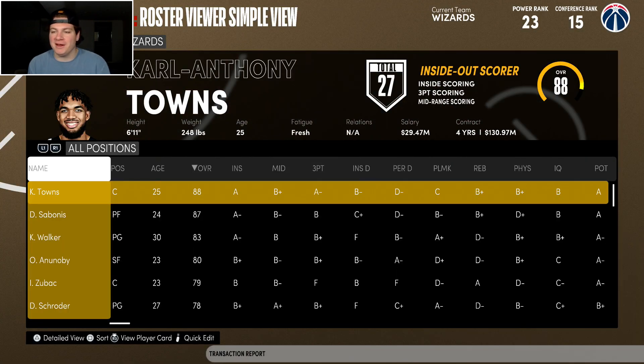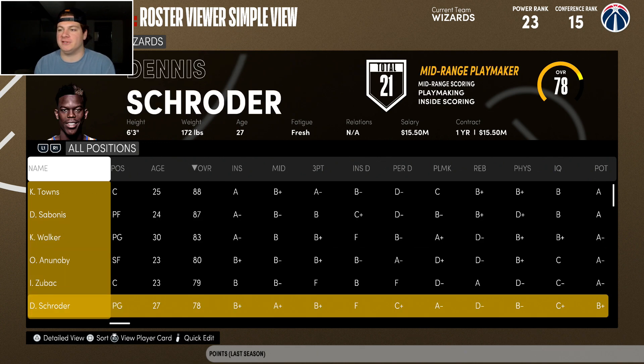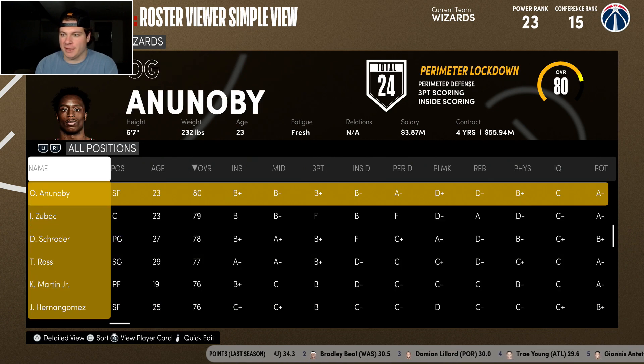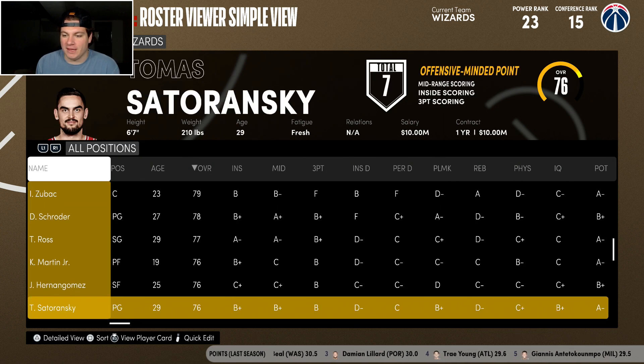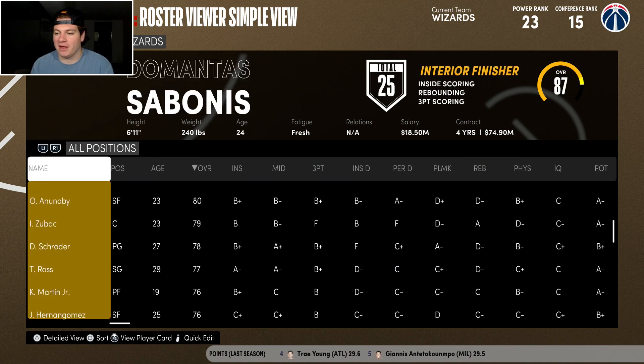A pretty interesting team the CPU drafted for me: Carl Anthony Towns, DeMar DeRozan — wait, Sabonis, Kemba Walker, OG Anunoby, and Zubac. Interestingly, yesterday's video had both Dennis Schroder and OG Anunoby, so I don't know if I want them in back-to-back videos. We'll kind of cross that road when we get there.